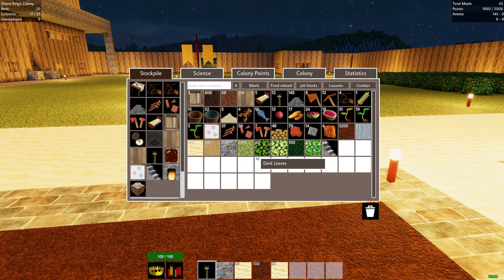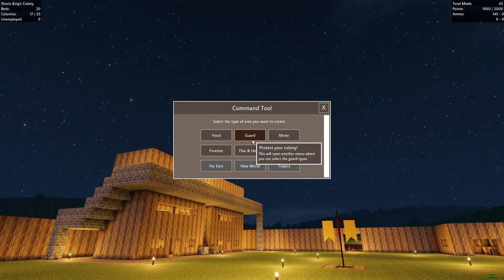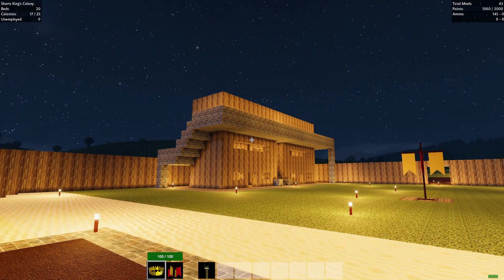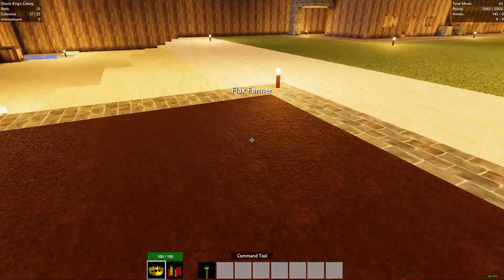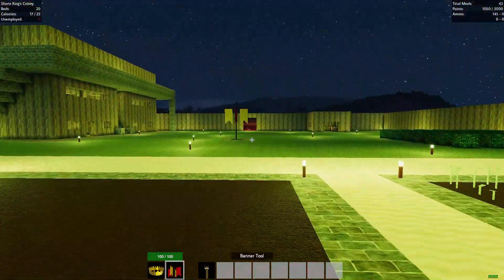I like how the tooltip for dirt is just 'dirty.' Oh yeah, of course. What kind of person makes serious tooltips? A big warrior. Okay, we have a flax farm now.